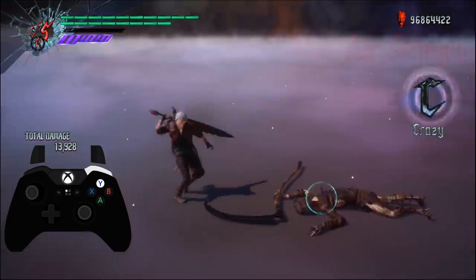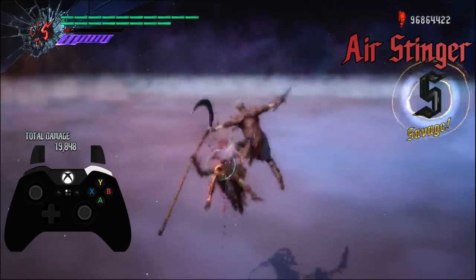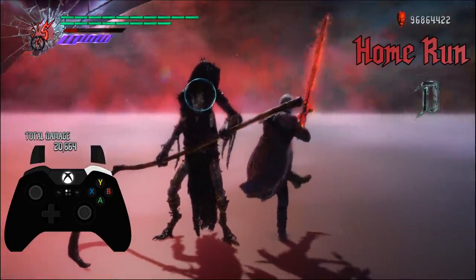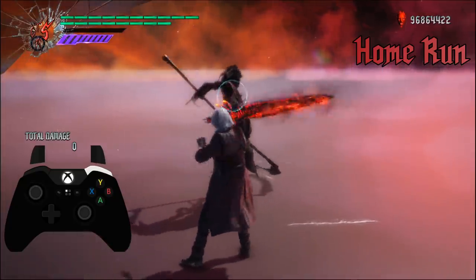I've also added two new moves. Performing back forward in the air will activate Air Stinger, a move that launches the enemy horizontally from Dante. It drops your height on use, so keep that in mind when trying to jump cancel it. Performing back forward with Shuffle will activate Home Run, letting you use the last attack of Dance Macabre as a stylish combo ender. The recovery hasn't been altered however, so don't get careless.